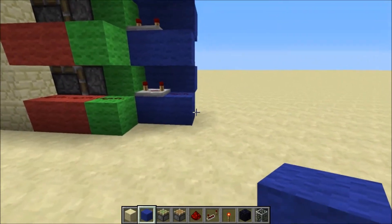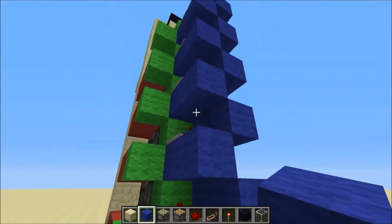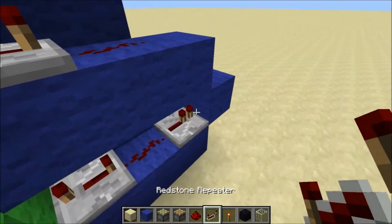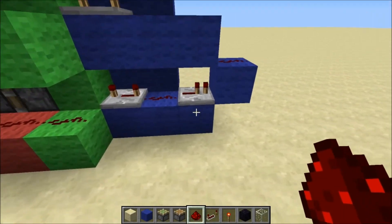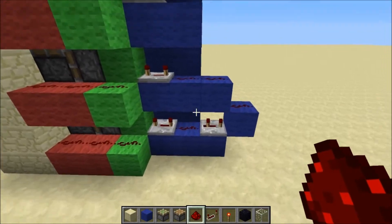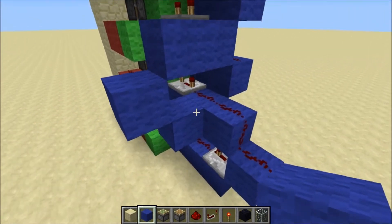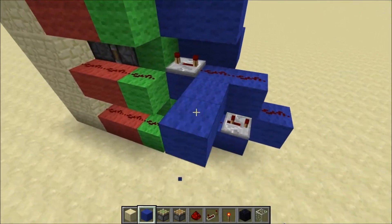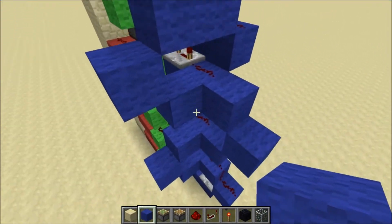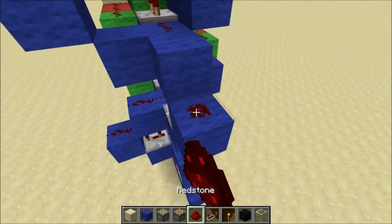Now you want to join up the levels. To save space, come up and do the left side first - come out one, go up one, and in one again. One repeater there and two redstone dust there. Set that to three ticks. You can put it on four if you get quite a lot of lag with block updates, but if you've got a decent computer you can just put it on three. Then do the same on the other side - from this redstone dust, one out, one up, then one in. Alternate between the two all the way up, keeping the three-tick repeaters going up.